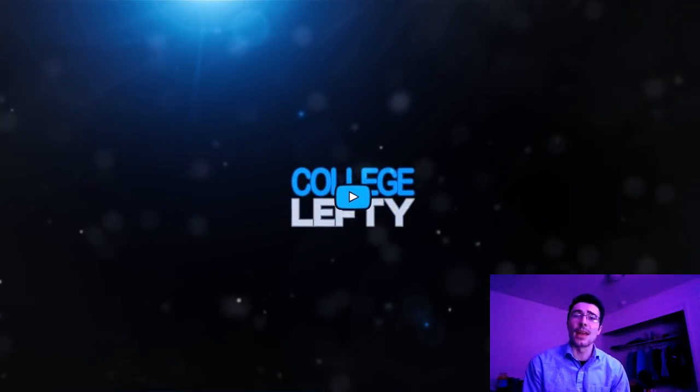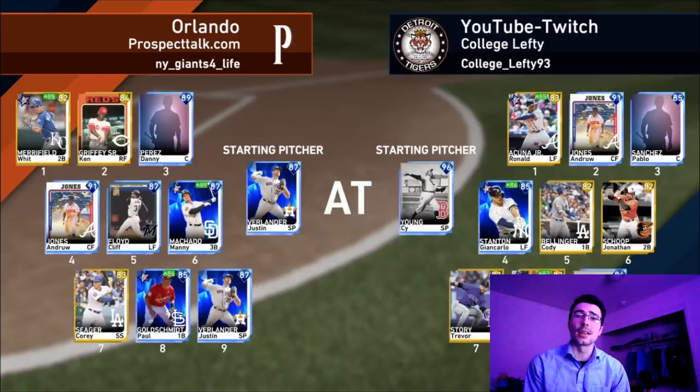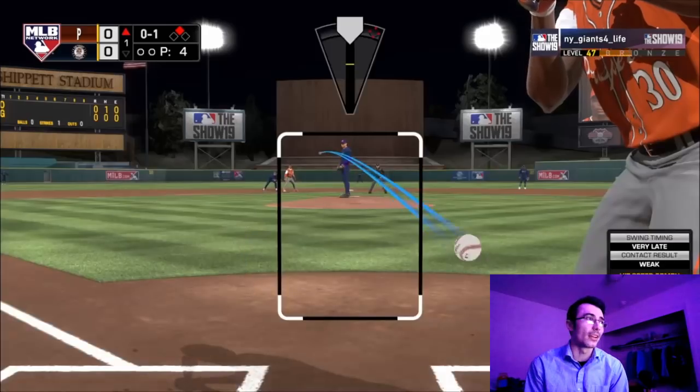What's up everyone, College Lefty here. In this video I'm debuting the 96 overall Cy Young in a ranked seasons game. The opponent has a good team: Whit Merrifield, Ken Griffey Sr., Andrew Jones, Cliff Floyd, Manny Machado, Corey Seager, and Paul Goldschmidt, with Justin Verlander on the mound.